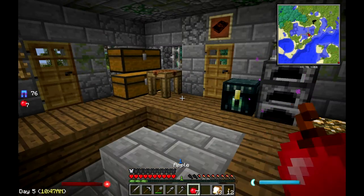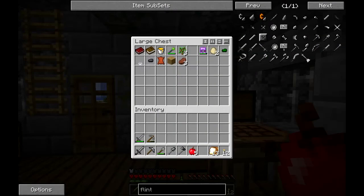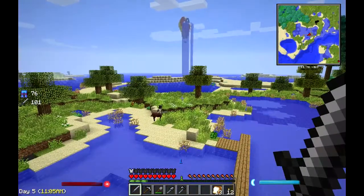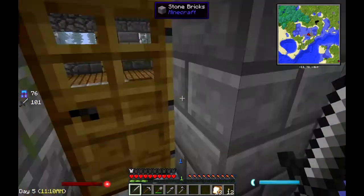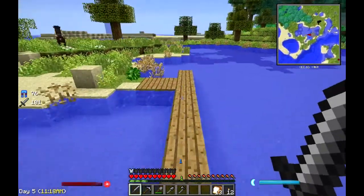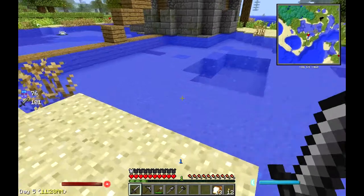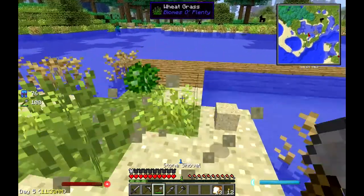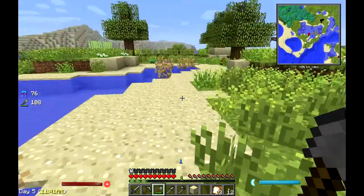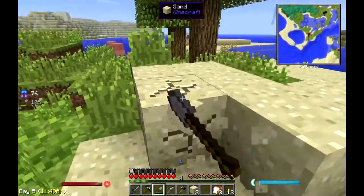Now that we have the broadsword, I probably shouldn't be eating my apples or sandwiches. The next thing I wanted to do this episode is — oh yeah — I wanted to find some clay and sand because I want to get started on a smeltery so that once we start getting ores we can actually start making better weapons and tools with Tinkers' Construct.